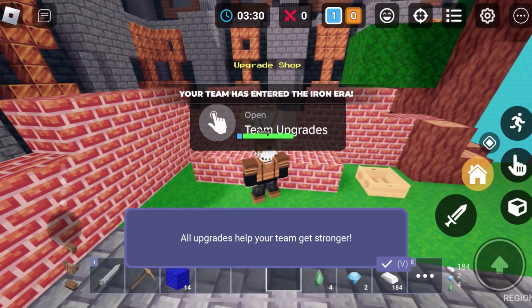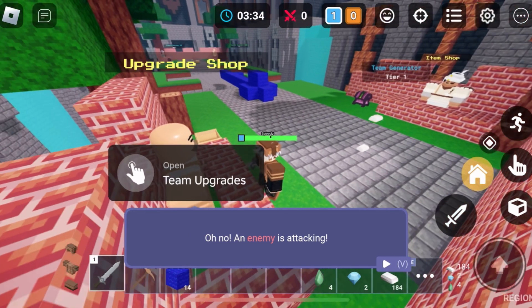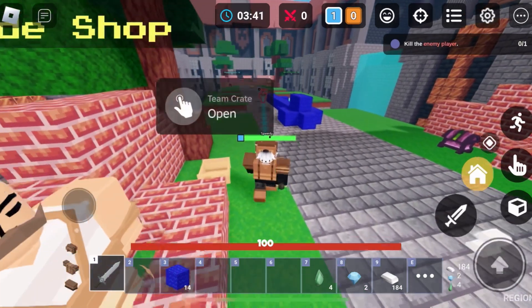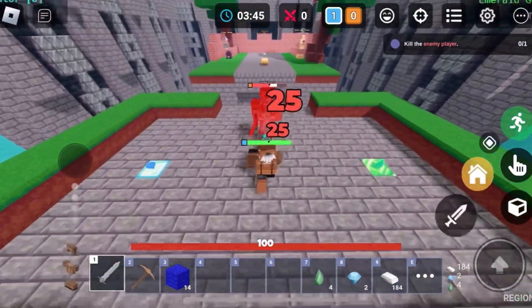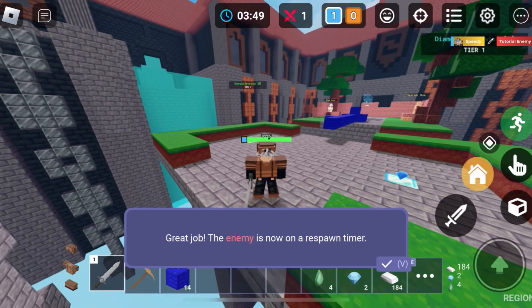Oh no, an enemy is attacking! Use your sword to defeat the enemy. I'm going to sprint because the tutorial doesn't even tell you to. Bop bop bop — yeah, let's go, we killed them! Great job. The enemy is now on respawn timer.